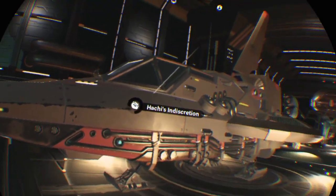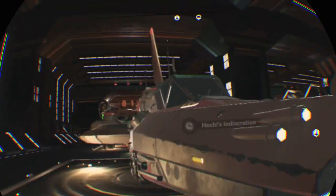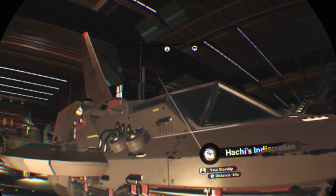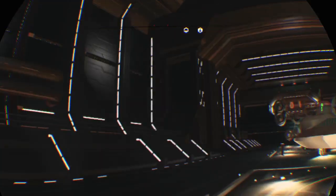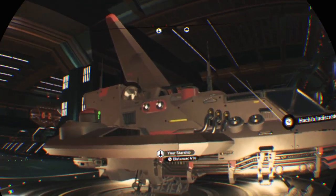I've already shown the interior of the other type of fighter cockpit — the round one. But as you can see, this is a square-shaped cockpit. The starter ship is round, so most of my content that I've done in VR was in the round fighter starship. But this is the square one, which is a bit different.